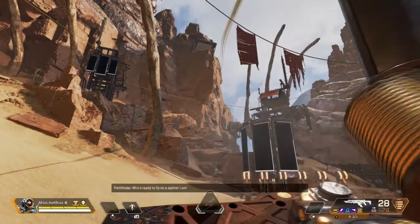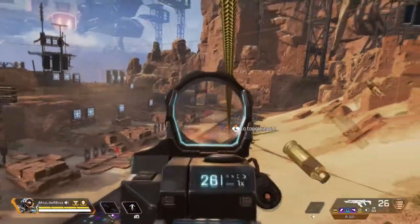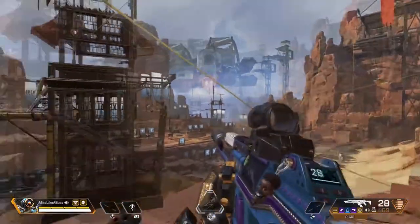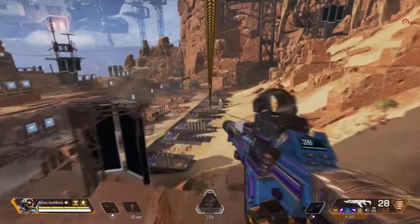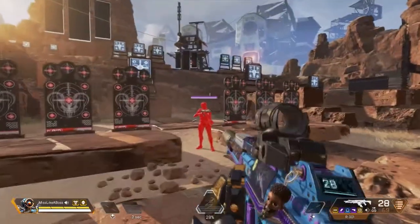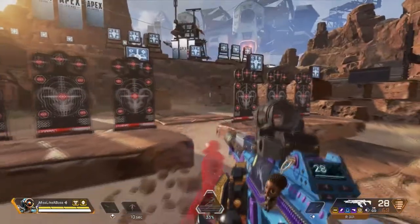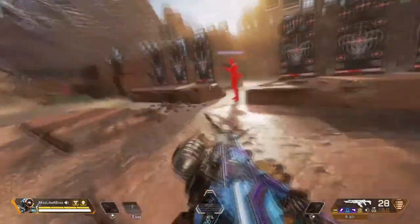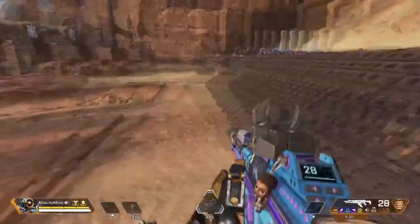Let's say you need to get somewhere fast with a whole team chasing you — you pop out his zip line and you and your team can zoom away. He can also grapple to anything, so if you fall off somewhere you can just grapple back up. He can even grapple enemies — it brings the person closer to you, which is useful at the start of the match before you have a gun. You can just kick and punch them.